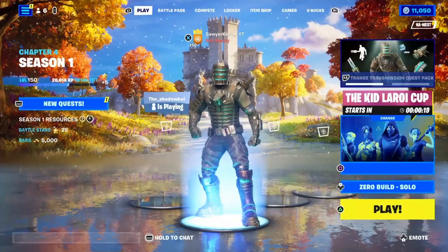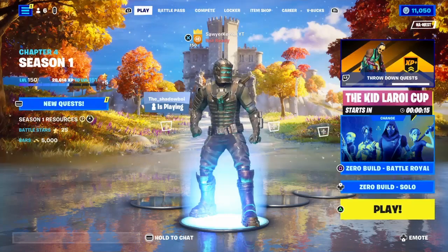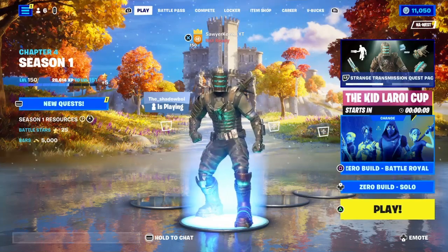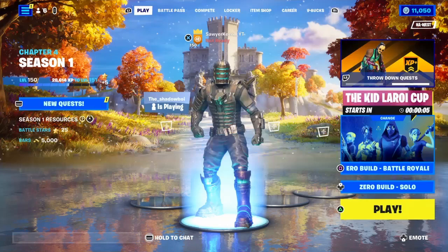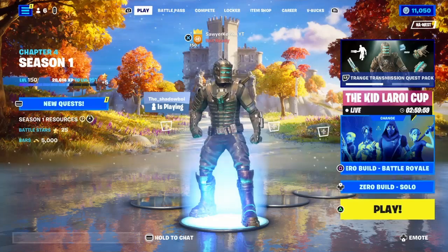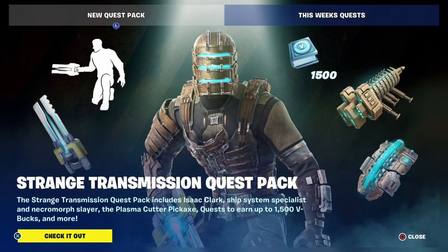Welcome back to another Fortnite Chapter 4 challenge video. We got a brand new collab — Dead Space — and honestly they nailed this skin. If you look up Isaac Clark from Dead Space, it looks very similar. This chapter, Epic have been doing really good with their collab skins; they look identical, they look really good.